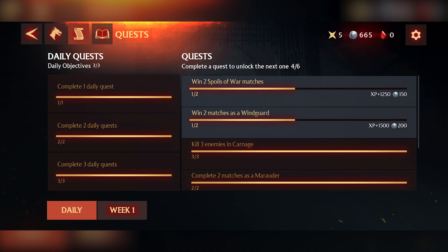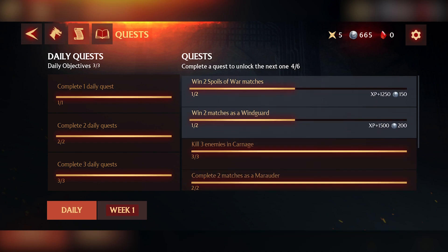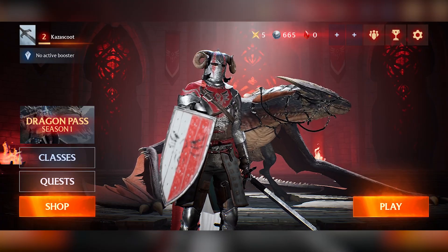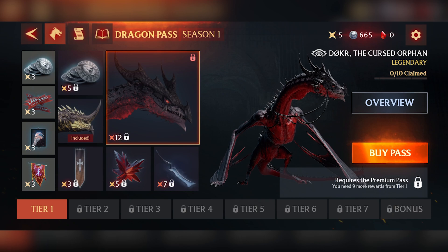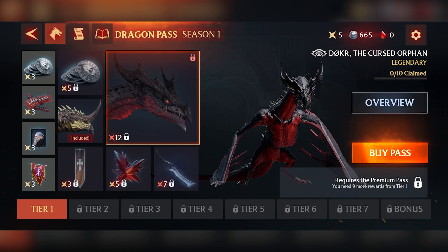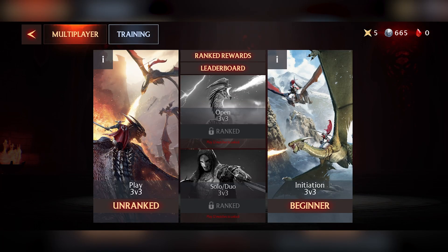There are different boosts and quests — very simple things like win two matches as a Windguard and you get some experience and points. There's also a Dragon Pass, which is essentially a battle pass. Getting that, you'll be able to unlock a new dragon — look at that. Dorker the Cursed Orphan. It's bad enough that he's an orphan, let alone to be cursed as well.